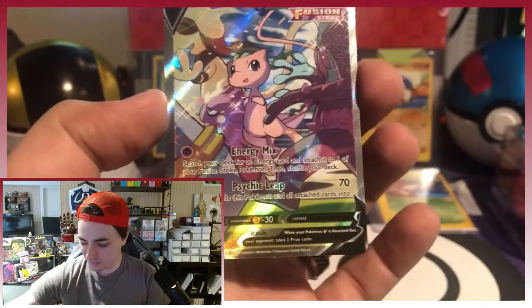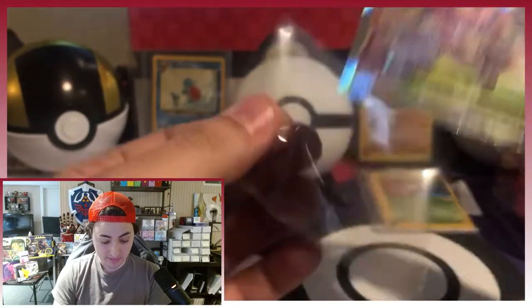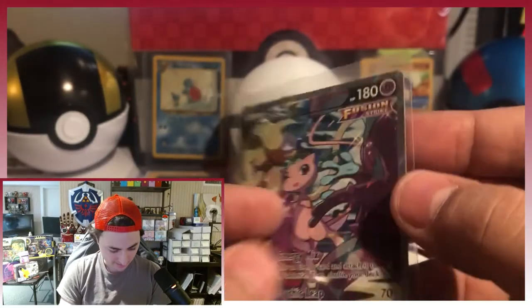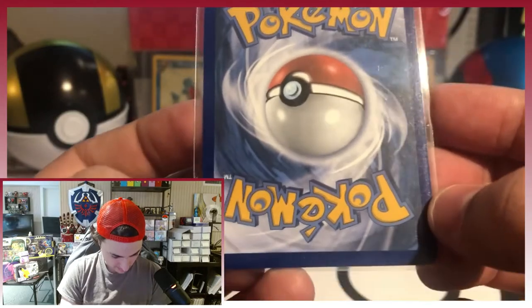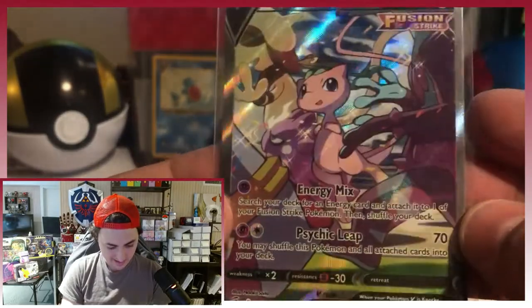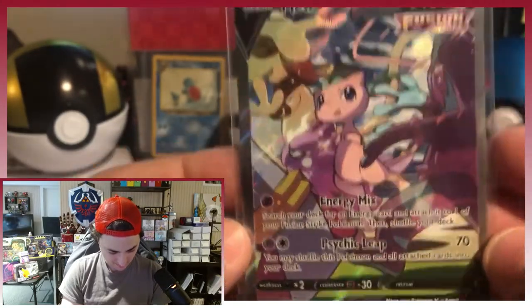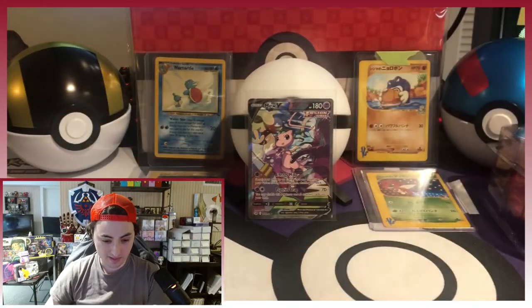I think there's one or two more Mews in this set that are rare, but this Mew is rare. Wow. One Fusion pack — this might be our best find yet in Fusion. Centering looks really good. Yeah, centering is nice. Look at that Mew hanging out with Smeargle, Toxel, Marenie. That is a really nice card. I am super stoked that we got that. I can't believe it — Mew V. That is a nice card. Going dead center today.